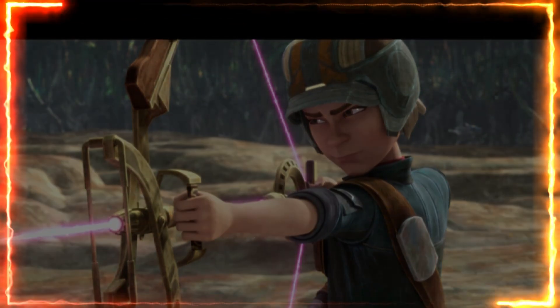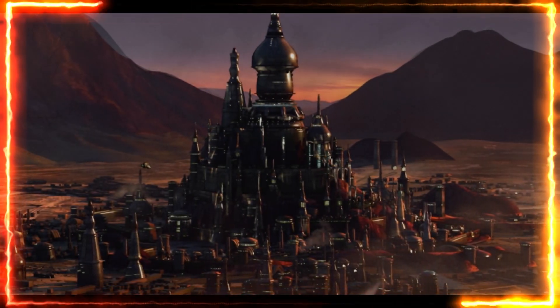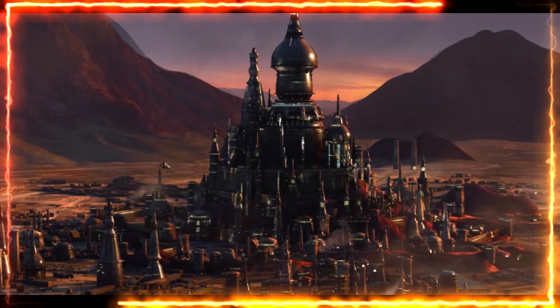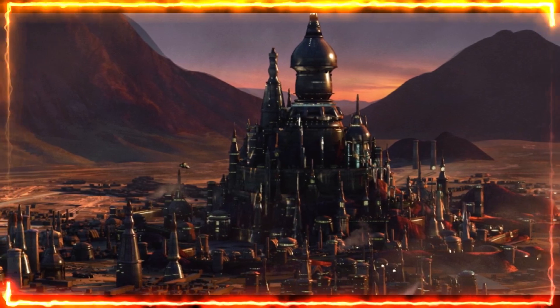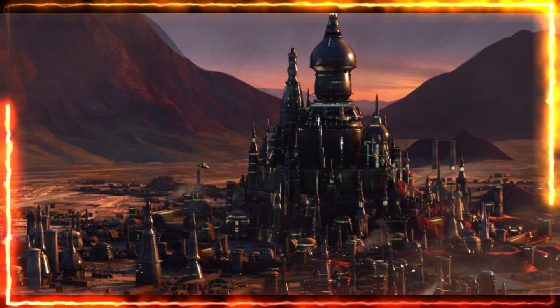It then goes back to Ord Mantell, which looks a little different than season one. This is the home base and also where Crimson Dawn started, though Star Wars never took deeper advantage of that connection. Again, we're back to Ord Mantell where they usually get their jobs from Sid.